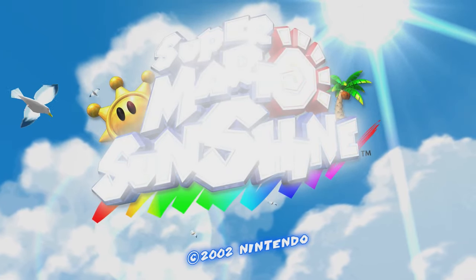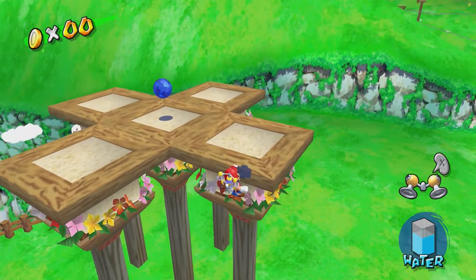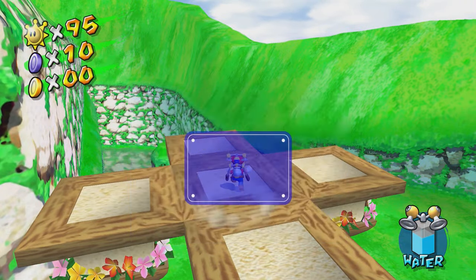Super Mario Sunshine adds blue coins into the mix which trigger save points. Otherwise, they're a fixed collectible for completionists alongside the shines.